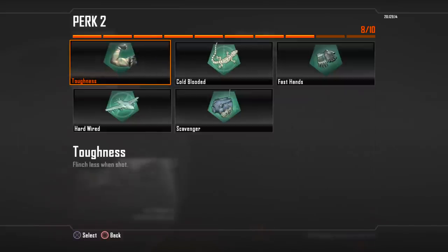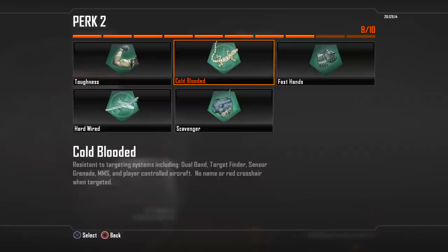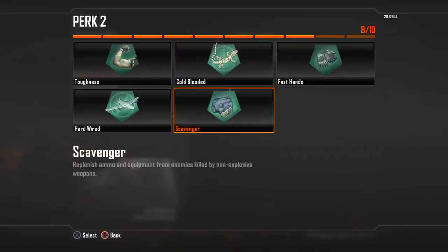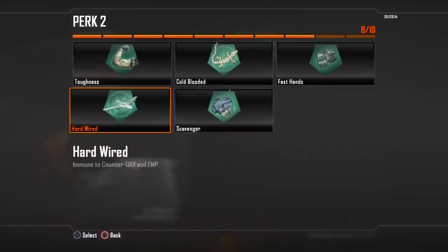For your second tier perks, we've got Toughness and Cold-Blooded, which is different than how it is in Modern Warfare 3. Fast Hands is like the pro version of Sleight of Hand from Modern Warfare 3 — you switch weapons faster. Hardwired makes you immune to counter UAVs and EMPs, sort of like Assassin Pro from Modern Warfare 3. And Scavenger lets you pick up packs from downed enemies.